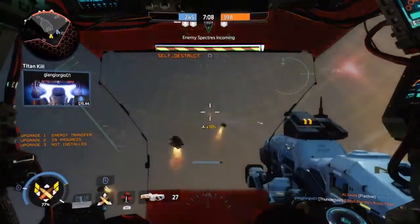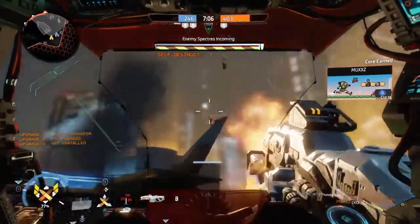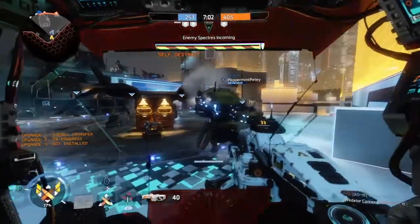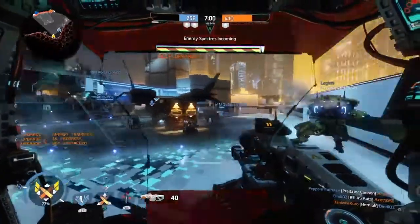Lastly, your pilot kit will be Fast Regen and Titan Hunter, so you can survive much longer against everyone while also speeding up your Titan build time when you destroy or damage an enemy Titan.